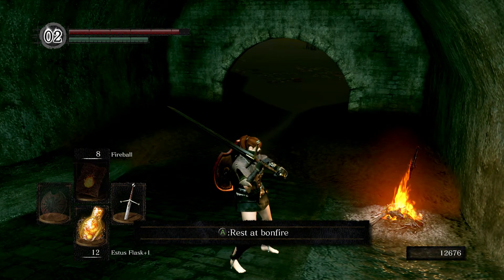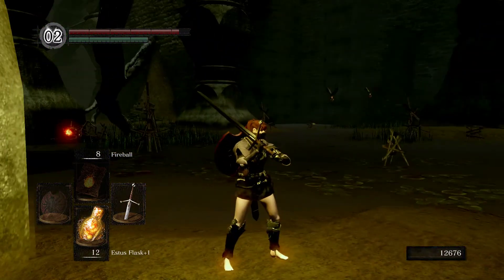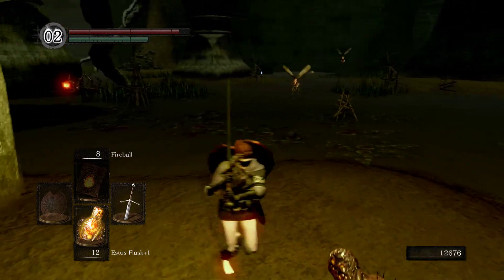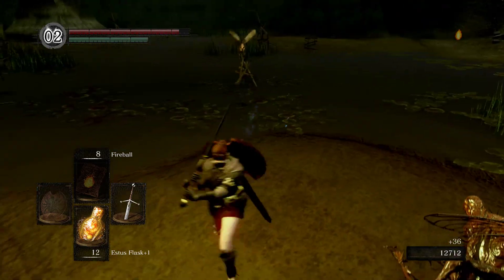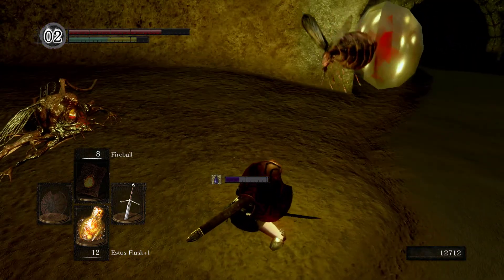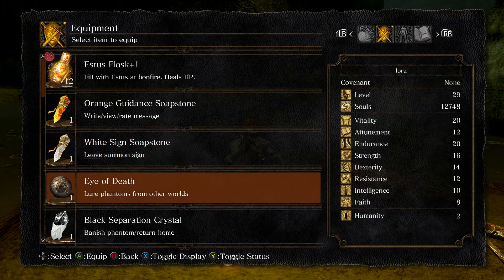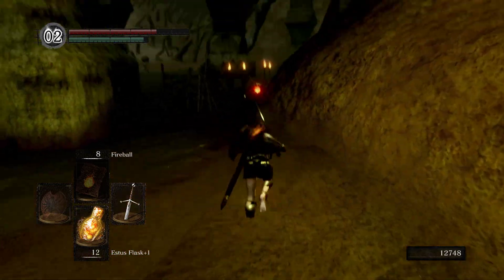We should probably just explore the whole area — got 12 Estus Flasks, don't think we'll run out. We should probably put some regular purple moss on our hotbar. Blooming purple moss cures both toxic and poison; regular purple moss just cures poison. The mosquitoes again! We'll put some regular purple moss on here — we got four. Let's start exploring.